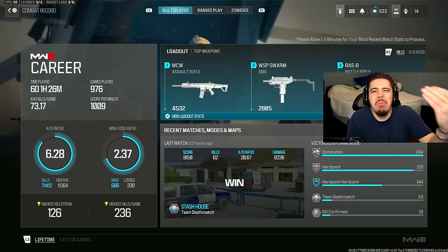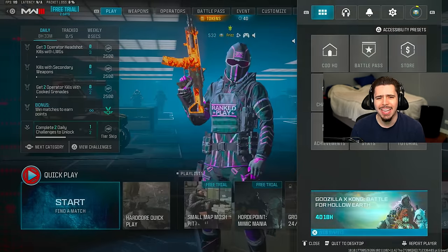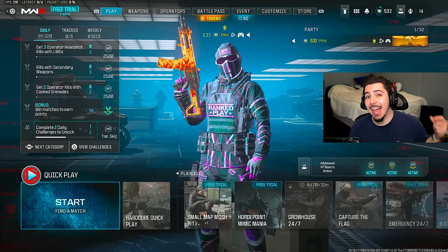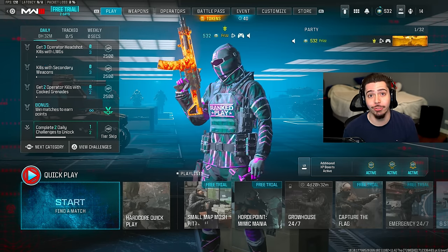First things first, how can you trust my settings out of everybody's? Here's just a quick little glance at my stats. We got a 6.28 KD, so we win in them gunfights, and we also win in them games with a 2.37 win-loss. And not only that, can you guys see the skin I'm rocking? We finished Iridescent last season in Ranked Play in both multiplayer and Warzone.